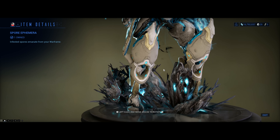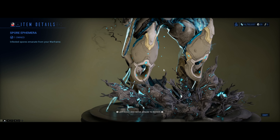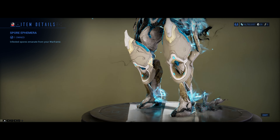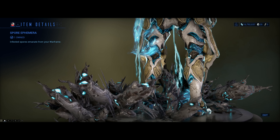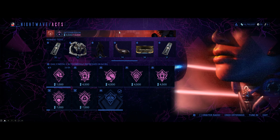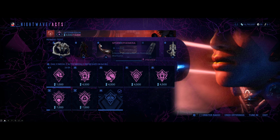It makes a return and a lot of players enjoy the Sport Ephemera. I see comments all the time asking what that ephemera is with the lightning. It's the Sport Ephemera — it covers the entire body with a glowy effect. It's one of the most pronounced and intrusive Ephemeras there is, and if you didn't have it when it first showed up — I think during Arlo's Adventure — now's your chance.